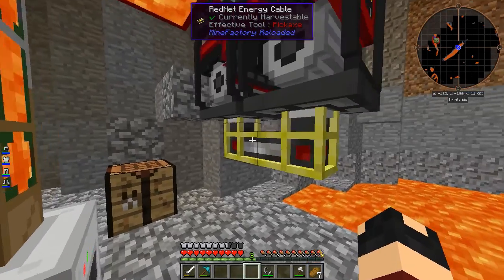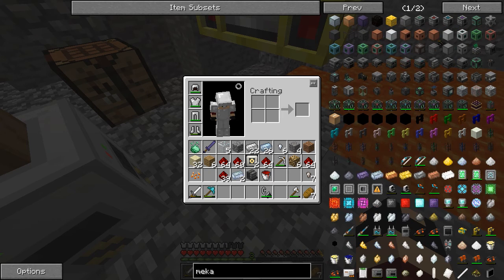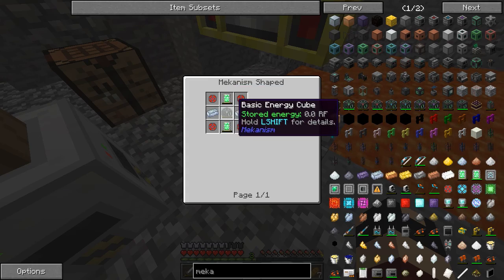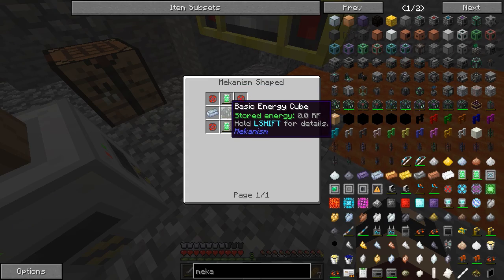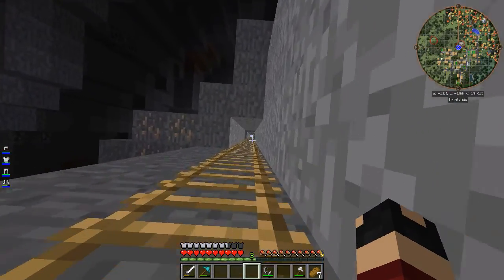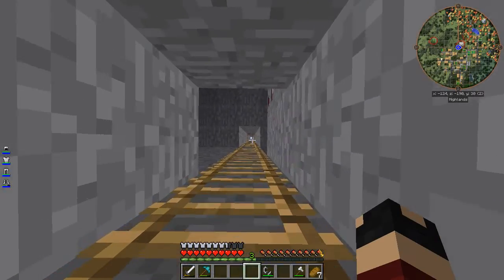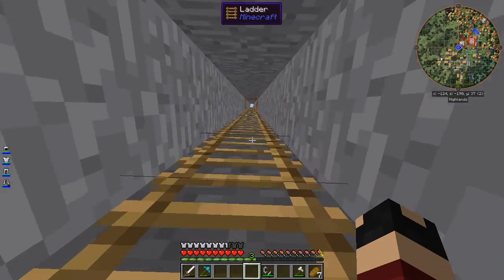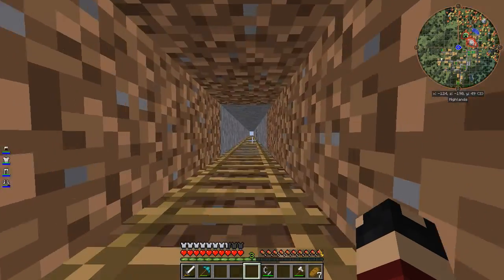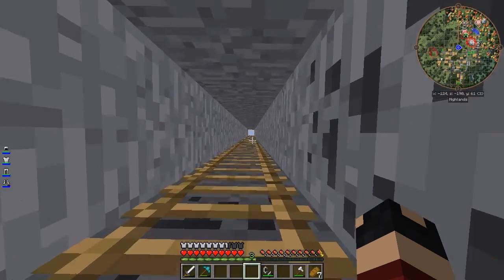Fair warning, I already did a couple things off-camera. First of all, I made the energy cubes and the mechanism, and then I upgraded them to the advanced energy cubes — which hold a lot more, which was much more helpful. Also, I went to the nether, faced my fear, fought a black widow, a couple wisps, did some crafting, got some netherrack, nether bricks, and some glowstone. I crafted up a magma crucible and a fluid transposer, both from Thermal Expansion.